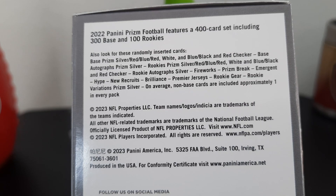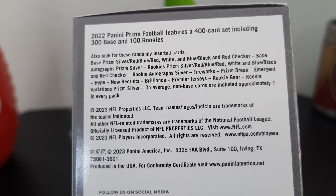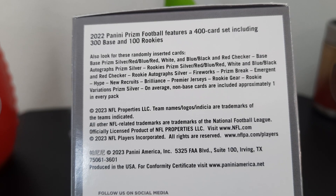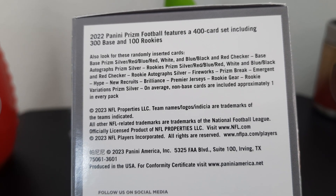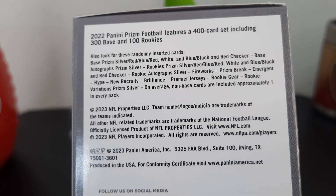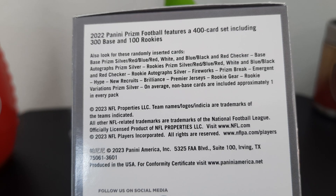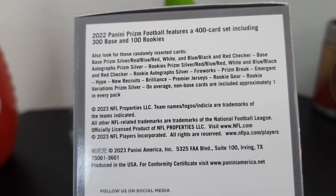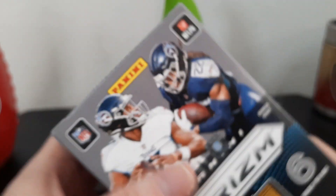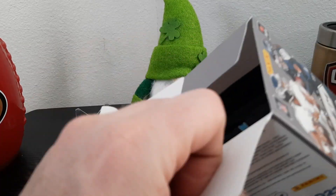There are silvers, blues, reds — they're really, really hard, super short print. Black and red checkers — nice to hit a good rookie on those. You can get autographs too. A lot of people don't like the chit chat, they just like seeing card packs opened, so let's dive right in.